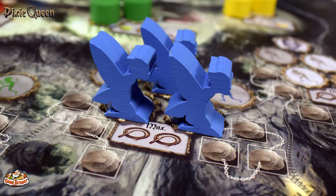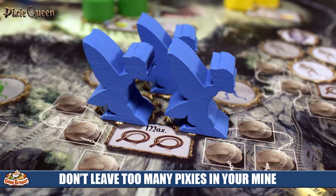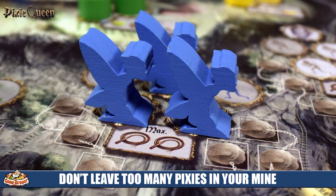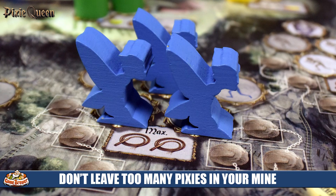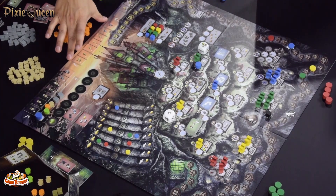The other penalty: the queen looks in your mines. If you have just one pixie or no pixies in the mine, you lose one victory point. If you have two or more you lose two victory points. You want to promote those pixies out and get them into the worker placement spots. The queen does not like a lazy pixie.